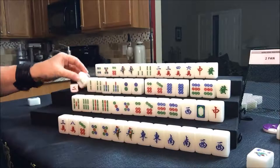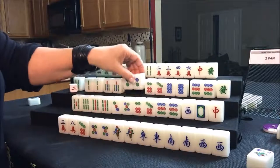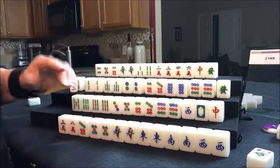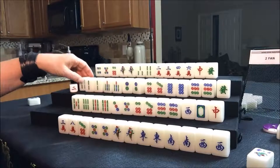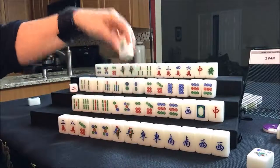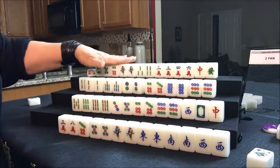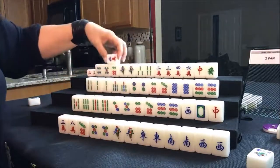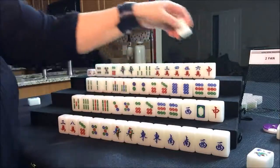There's a pair — nice. Now west has one, two, three, four, five pairs. This player and east are in the exact same situation. Let's get rid of the green dragon for the exact same reason. And now it is north's turn. Five crack. We'll get rid of the green dragon.